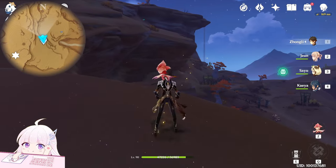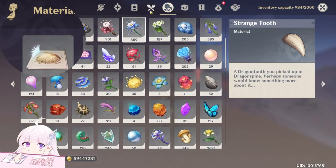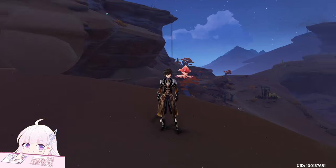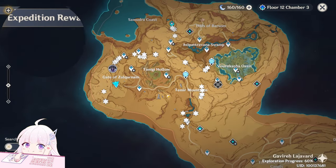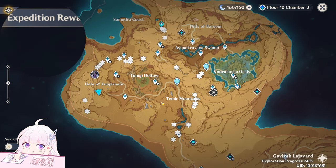Hello guys, welcome back to my channel. In this video I will show you the farming route for the new material added in 3.6 — it's called Treasureite. It's a local specialty mine which you can get basically here. For now no one uses it, but normally local specialties are used by someone, so it may be released in the future as a ascension material.